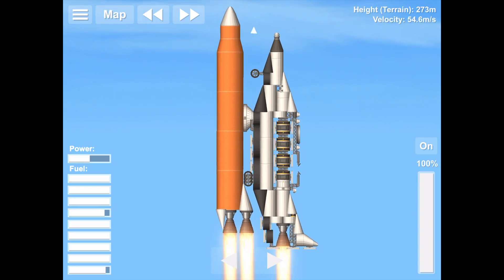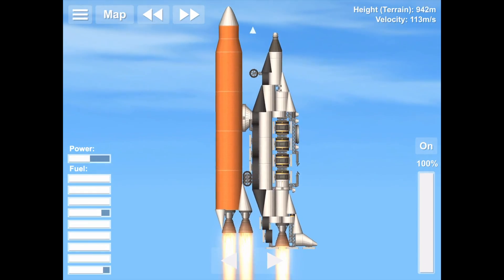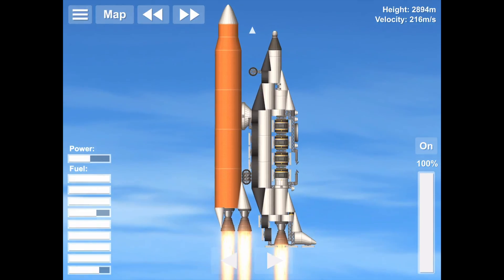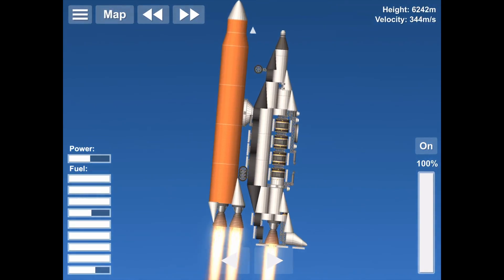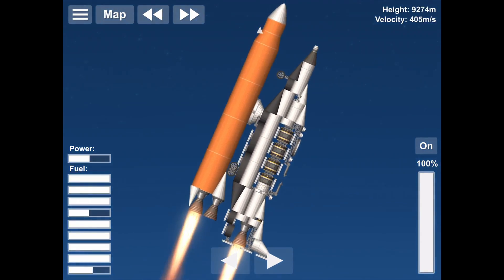What should we name the space shuttle? It kind of looks like — it's not that pretty. It has a big orange external tank and a lovely black heat shield. What should we call it? Weird orange thing. Okay, so liftoff of the weird orange thing.